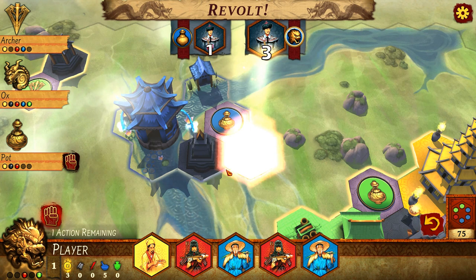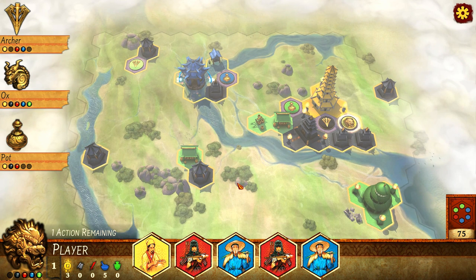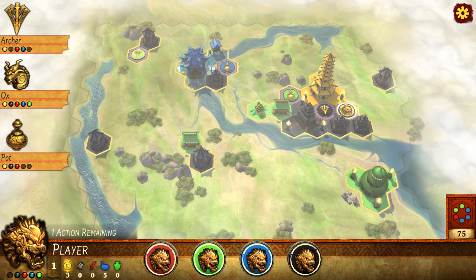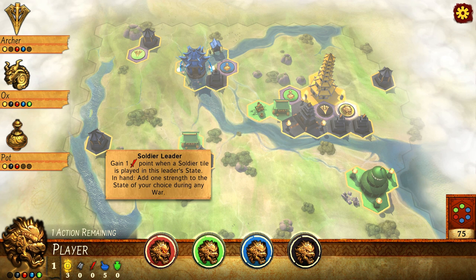Unfortunately, he happened to draw two governors — or at least one governor — and he put his leader down as well, so it was a risk and I was hoping to get away with it, but unfortunately I did not. But sometimes that can be a good risk to take because not everyone's going to draw back their governor tiles at the right time.